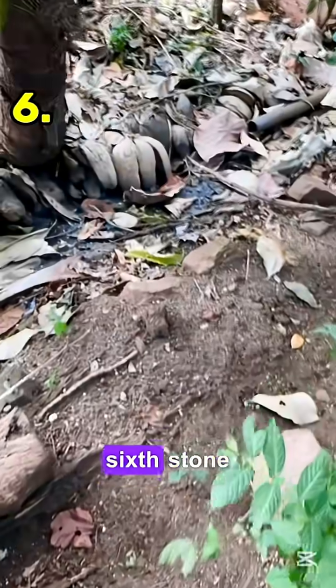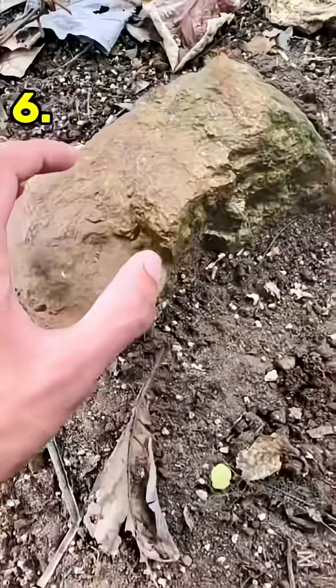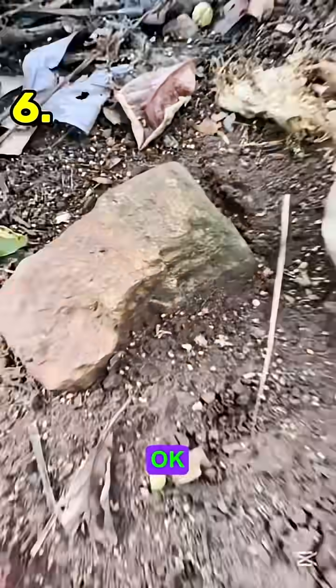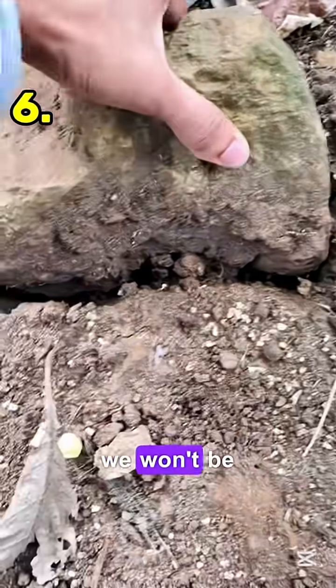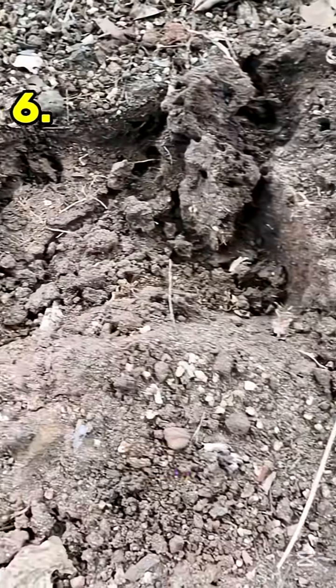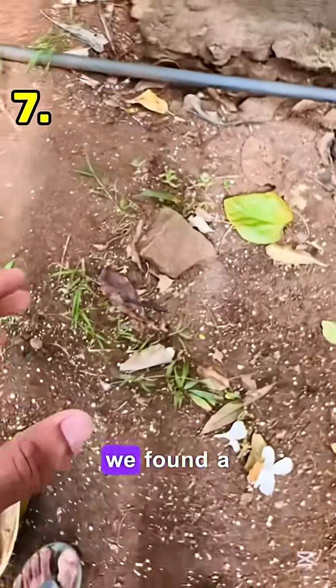After a few moments we find our sixth stone. Let's try and see who is under this rock. This rock looks very difficult to move — it's okay, we can try to roll that rock with our feet. Unfortunately we won't be able to see any animals under that rock.